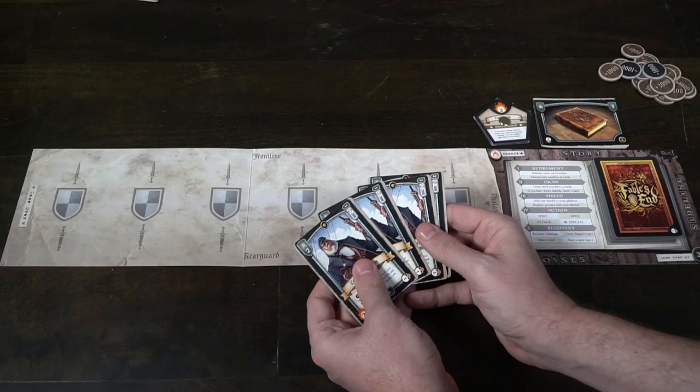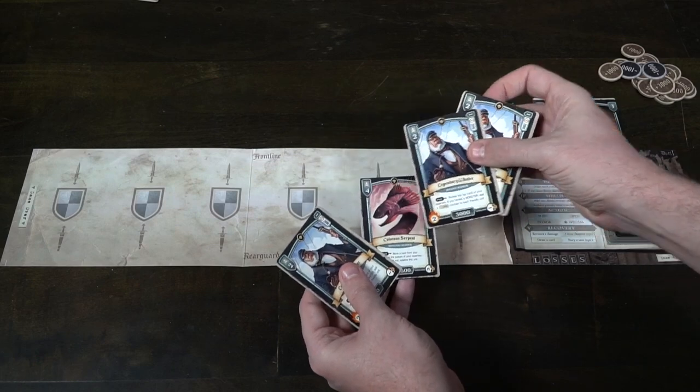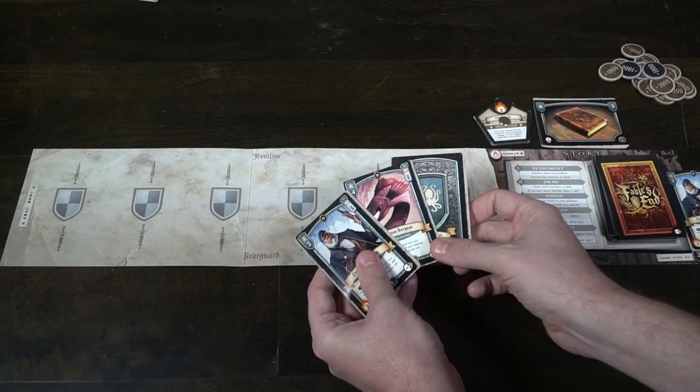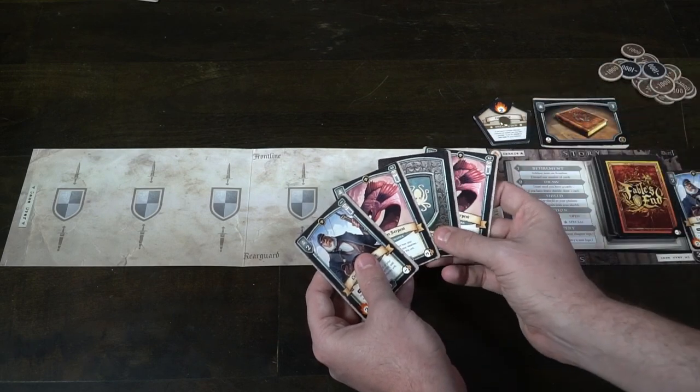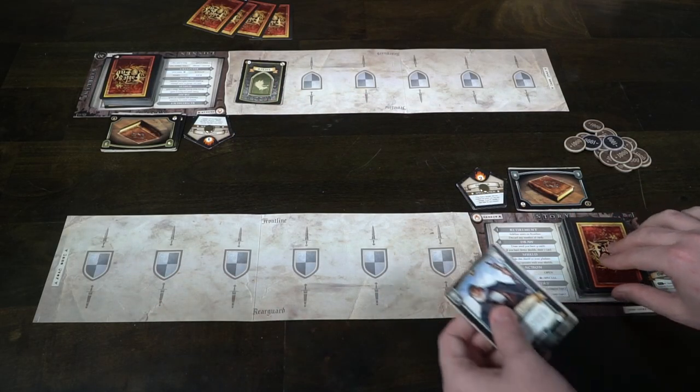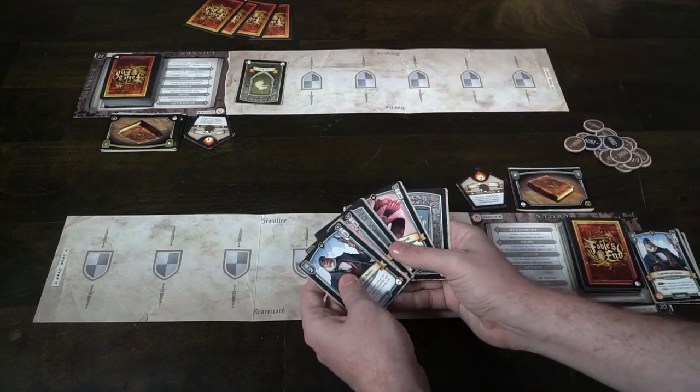Then you will draw until you have four cards. After you have done that — this is the draw phase — you will then check to see if you have the fewest shields. If you do, you will get to draw an extra card. In this case, I have zero shields and my opponent has zero shields, so I wouldn't draw a card. But if I did have fewer shields, I would draw that extra card. I would then move on to the third phase of the game, which is shields. These phases are pretty quick.